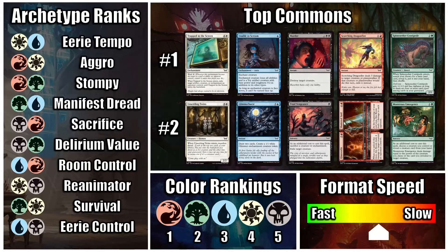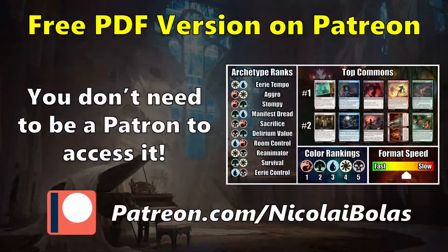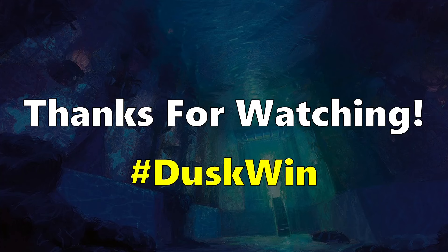I've compiled this information into a cheat sheet you can refer to — the archetype ranks, color rankings, format speed, and some top commons to keep in mind. White gets Trapped in the Screen and Unsettling Twins, blue gets Unable to Scream and Glimmerburst — which is maybe another sleeper card that's been quite good. Black gets Murder and Final Vengeance, red gets Scorching Dragonfire and the Glassworks Room, and green gets Spine Seeker Centipede and Monstrous Emergence. If you want a free PDF version, you can find it on the Nikolai Bolas Patreon — you don't need to be a patron to access it. Leave #DuskWin in the comments below, and I'll talk to you next time!